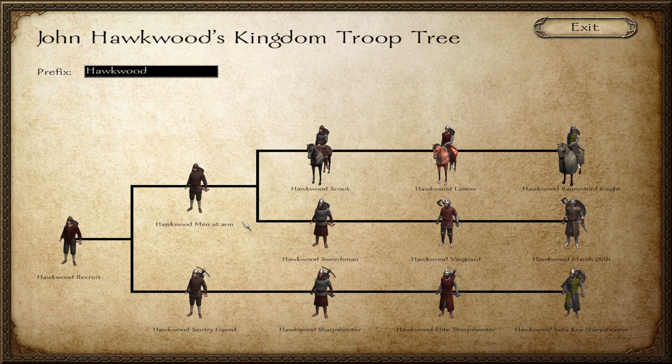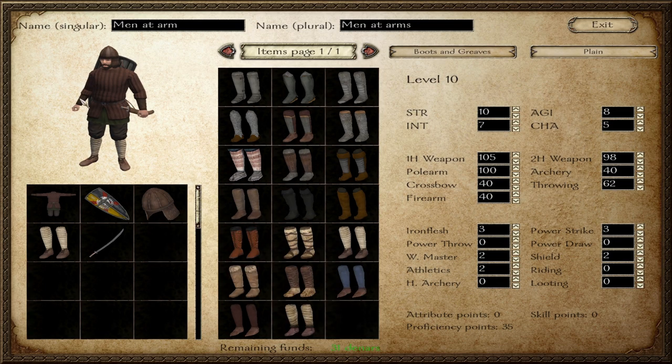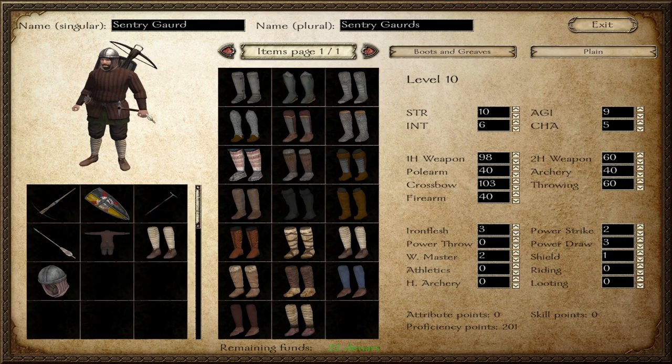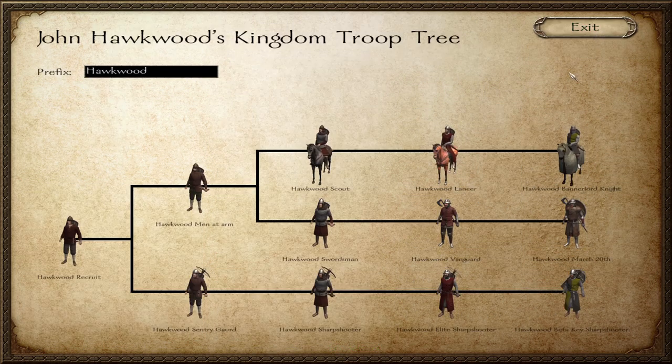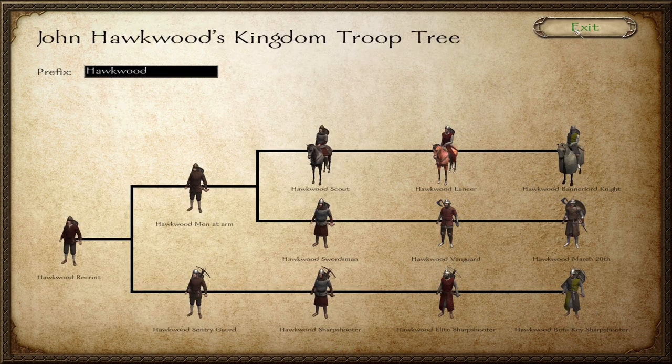If you guys have any ideas or cool comments that impact the series, I can also rename troops after you guys. I've had a bit of fun with these ones — we've got the Bandlord Knights, and then we've got the Beta Key Sharpshooters. We have the Men at Arms over here — this is basic infantry. We've got the Sentry Guard, just like a basic crossbowman. Then we go to the sharpshooters, the elite sharpshooters, and then obviously the elite ones.